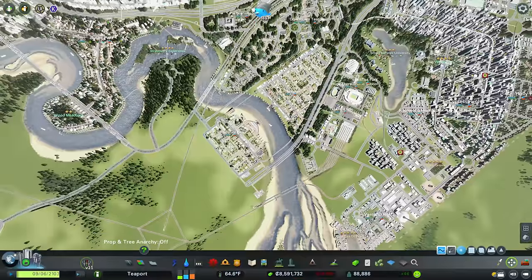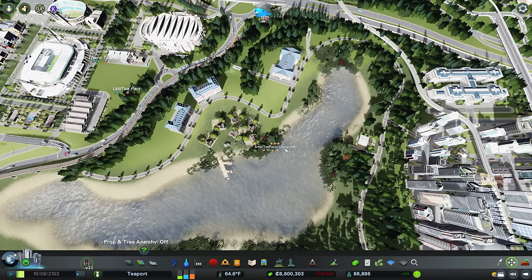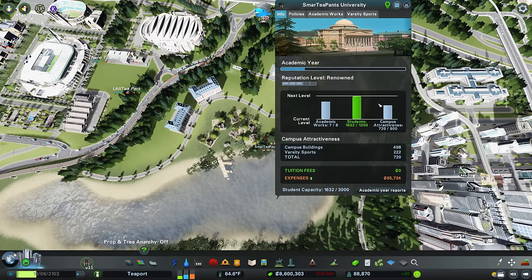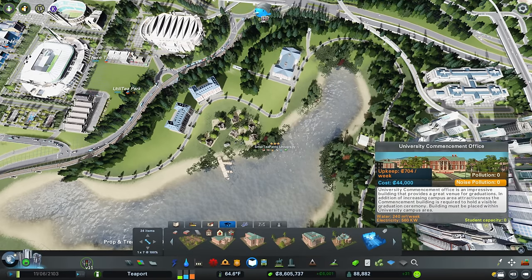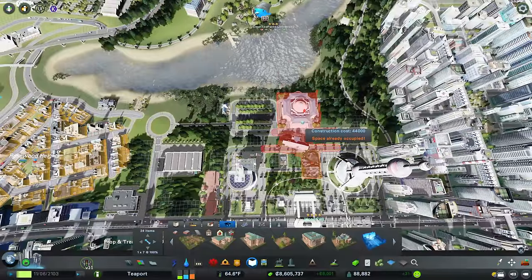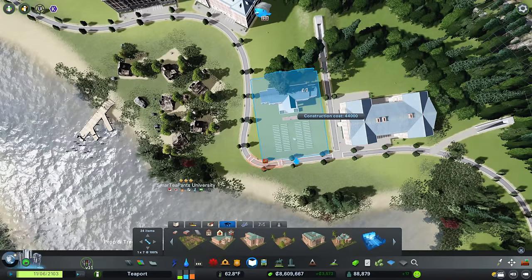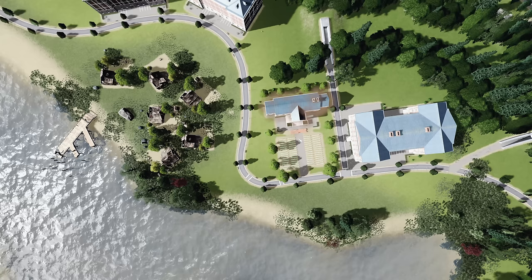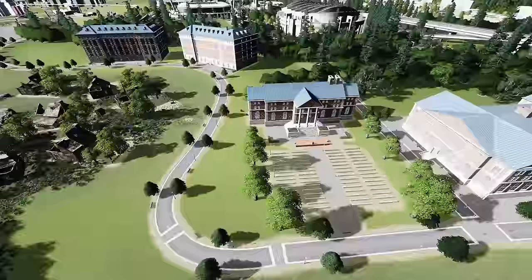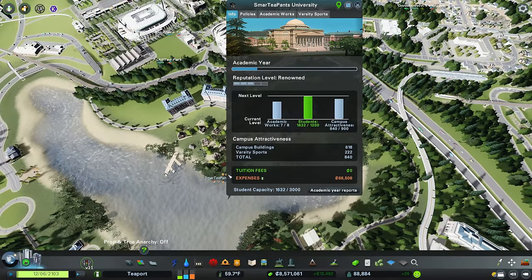That's going to increase the overall attractiveness of Smarty Pants University. We're trying to get up to 900 - it's at 720. I don't want to overload it with things that are going to cost a ton of money. The commencement office will be fantastic to put right over here if we can squeeze it in. They're already cheering for the commencement office - there we go! We're going to see them all in there at the end of the year. We're at 8.40 now.